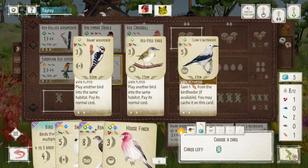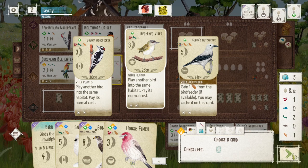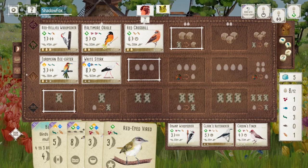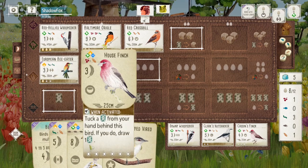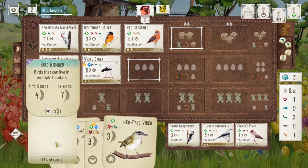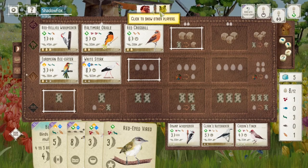I think I could have played the House Finch earlier. Maybe I was trying to deny my opponent cards, or I was thinking that even after playing the House Finch I don't really want to tuck away the other two cards — I don't want to tuck away the Bateleur Eagle or the Snow Bunting. But I think I could have just played the House Finch and tucked the Snow Bunting, because it doesn't look like my opponent has any tucking birds.